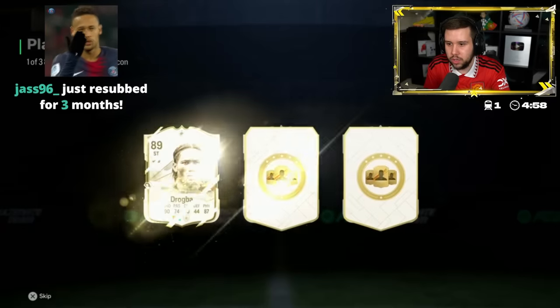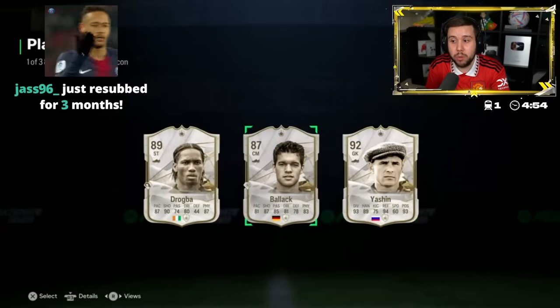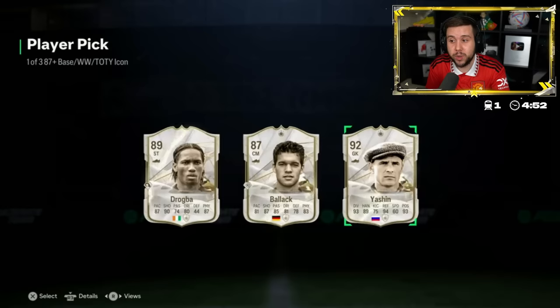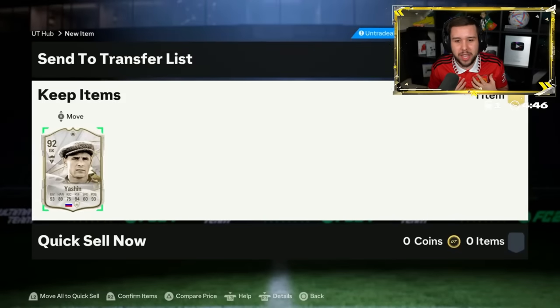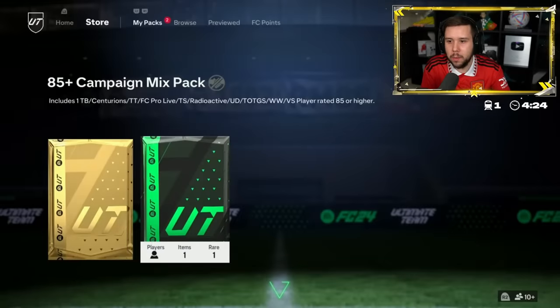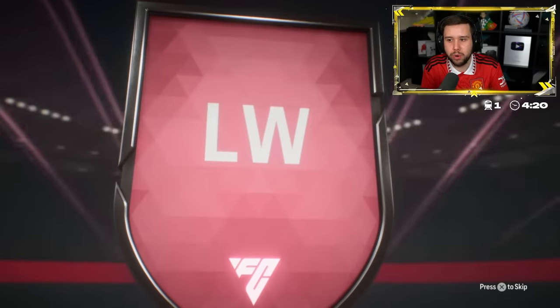Team of the Years - Drogba, Michael Balak, Yashin. Yashin's not terrible, usable goalkeeper. Not really usable for me though because me and him just don't have a great connection - he doesn't want to save anything. But against me he's there. I can't believe how many promo cards you can get in this - they really were like, you know what, let's just put every single promo card possible.